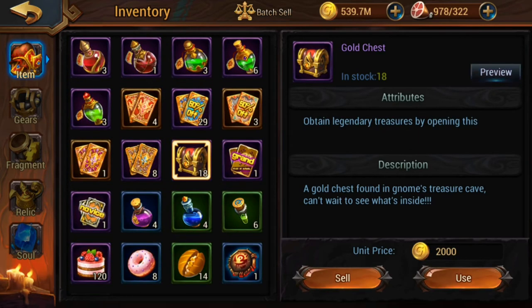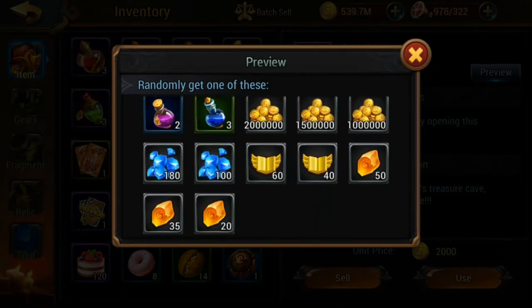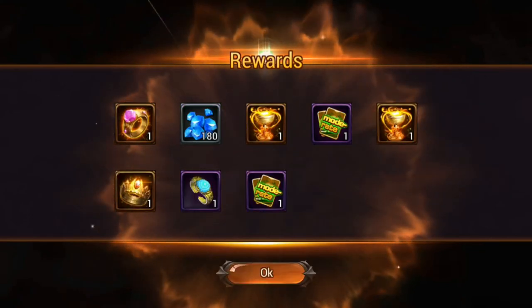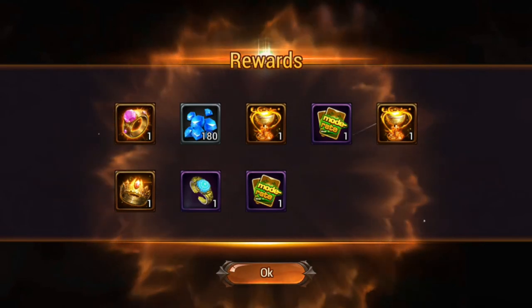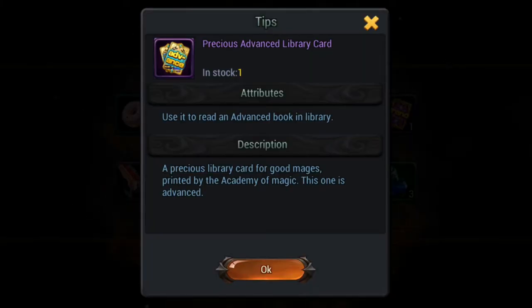From the gold chests you can get all of this gear, and I think from the gold you can get 180 or 100 diamonds. Let's open up these 18 — nice, we actually got 180 diamonds! We got quite a lot of gear but unfortunately no legendary gear. We did go ahead and get this though.